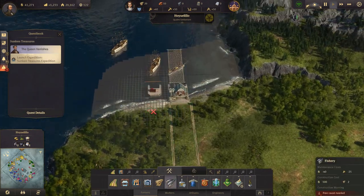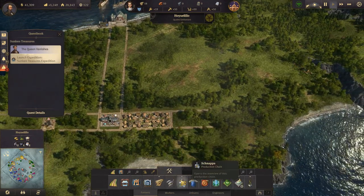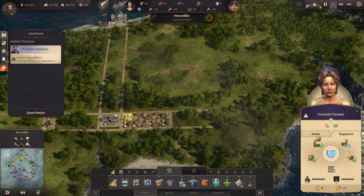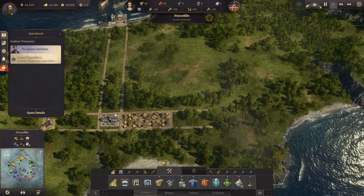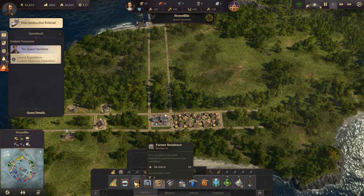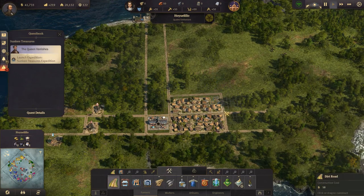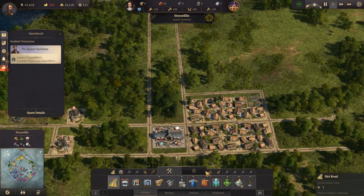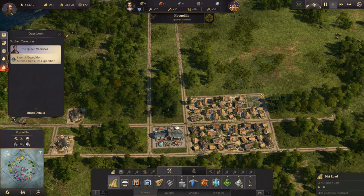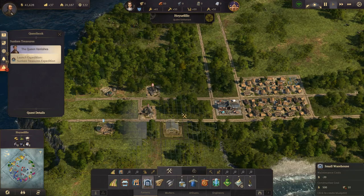We do need fishing, so we'll stick down the fishery. And we do need schnapps - we do have potato fertility so that's good, because these guys want schnapps, and they will want work clothes as well. Let's see, we have 18 farmer residences. Whoops, that's not where I want it - demolish - want it there.